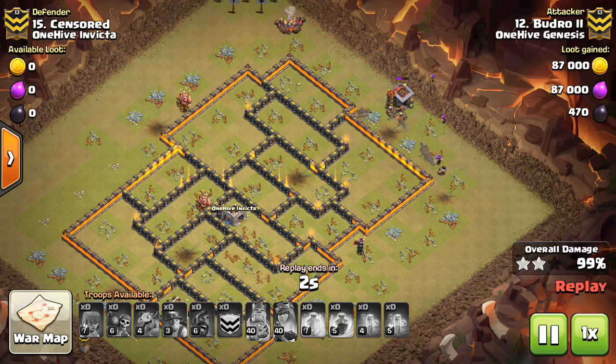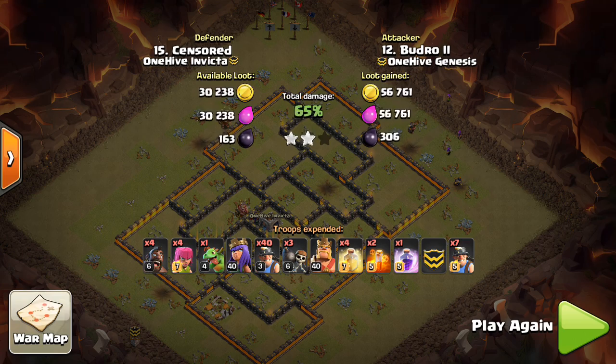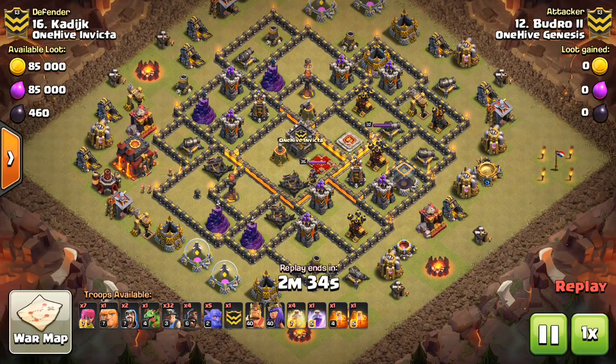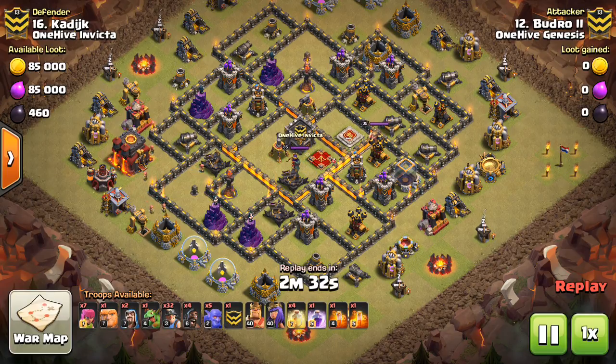So that will end it for this attack. Let's take a look at one more and talk about some other things for miners. These are both by Boudreaux, so nice hits to him. Let's go down to base 16 here — same principles. The CC seal is going to be the same.